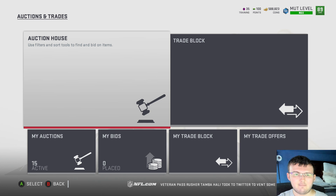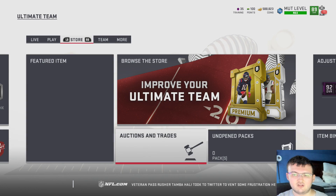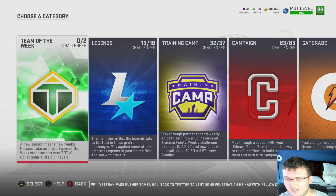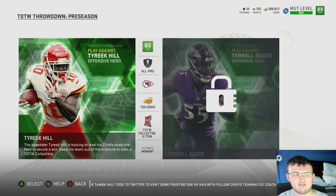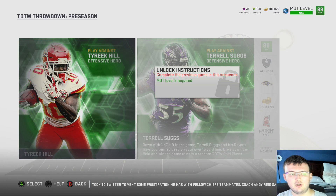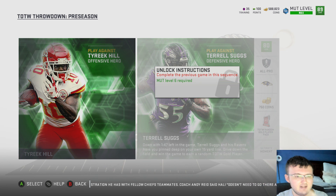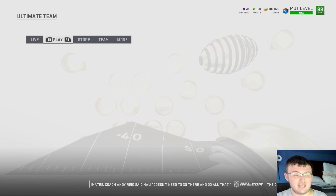He is sadly not up on the auction block. We do have new solo challenges in the game for this Team of the Week preseason promo. You're going to see Team of the Week preseason solo challenges — they reward you 15,000 coins for completing both of them, both on All-Pro. You get a Team of the Week collectible item for completing the first one, and a Team of the Week random gold player pack for completing the second one. I'm guessing that random gold player pack will most likely be gold or elite, depending on how they had it last year.